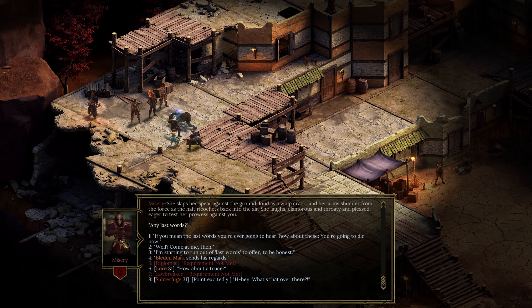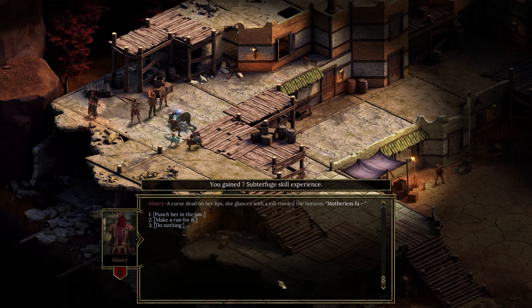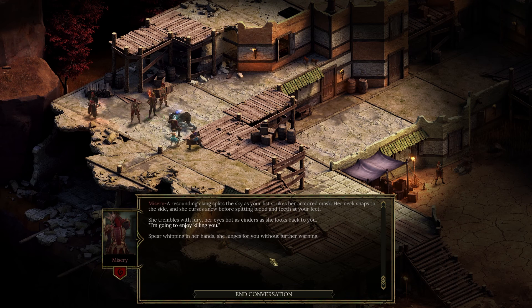I don't really want a truce — I kind of want to kill you all. Why leave an enemy encampment behind me knowing I'm probably going to cross them again later? 'Hey, what's over there?' — yeah, sure, I'll bulk up my subterfuge a bit. Curse dead on her lips, she glances in a jolt toward the horizon. I'm going to straight-up punch her. A resounding clang splits the sky as my fist strikes her armored mask — her neck snaps to the side and she curses anew before spitting blood and teeth at my feet. She trembles with fury, her eyes hot as cinders — 'I'm going to enjoy killing you.' Spear whipping in her hands, she lunges without further warning. It was totally worth it — one hundred percent worth that.